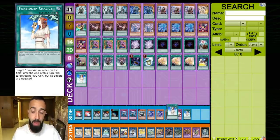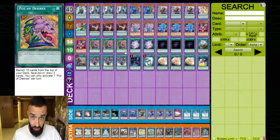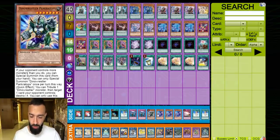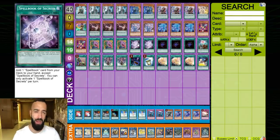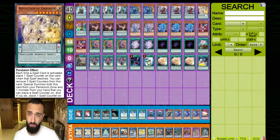I firmly believe from the bottom of my heart: if a deck is amazing I will tell you — Orcas was an amazing deck and I openly played Orcas over pendulums while Orcas was at full power. Numeron fucking sucks. You don't need to main deck stuff for Numeron — if they're playing pure Numeron, their own card Zexio is going to kill itself by setting a card, you'll survive it, and then you win. You don't need main deck outs to Numeron.